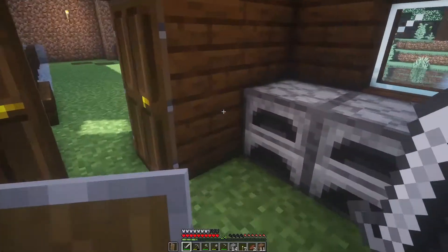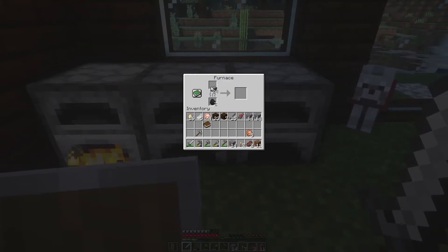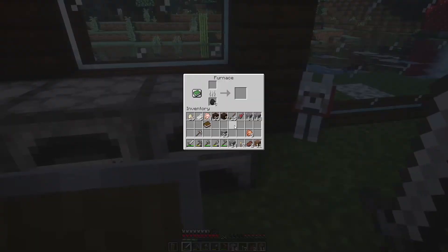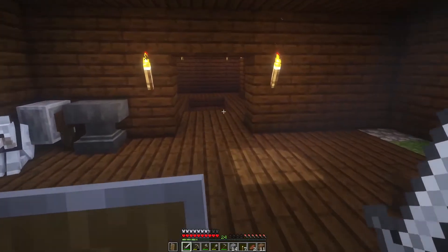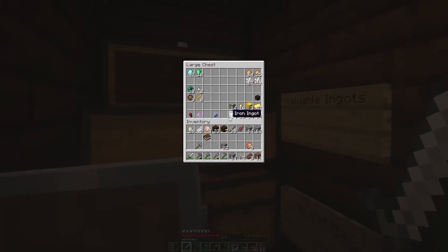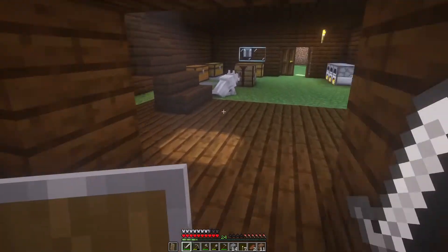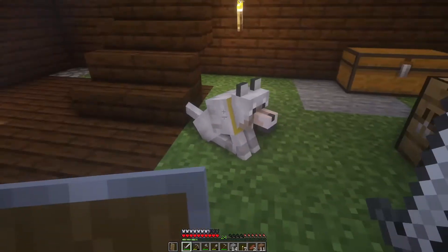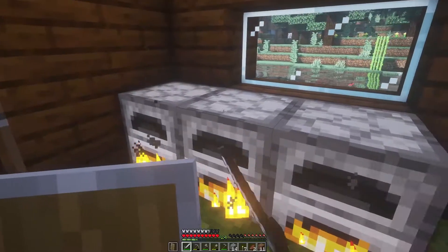Next you have to put this iron into the furnace. This is to convert the iron into an iron ingot. Let me show you — this is what an iron ingot looks like. And our iron ingot is ready.